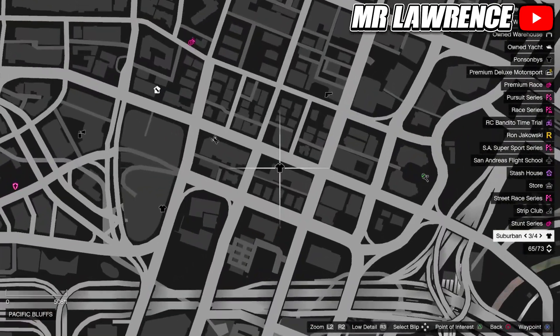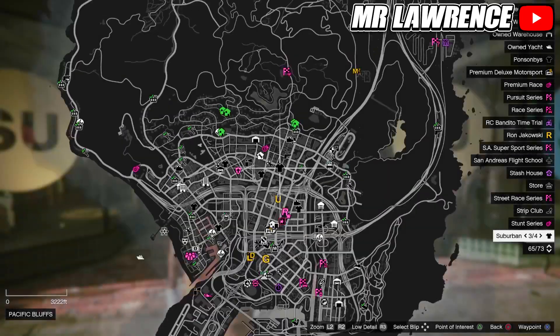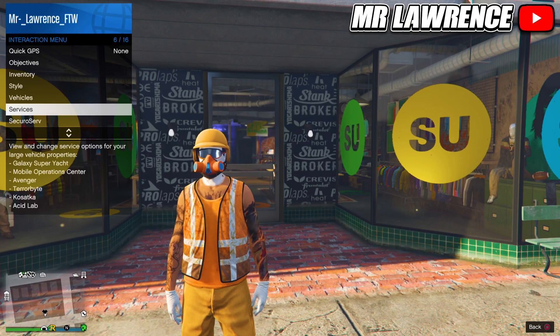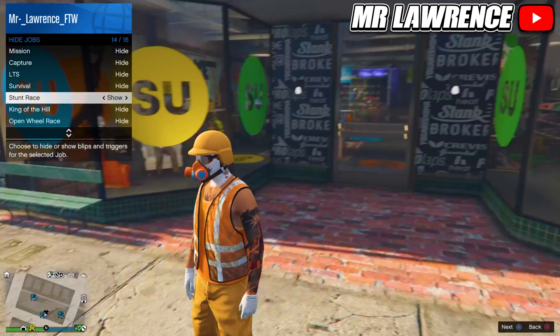First you will need any pair of colored joggers to flip the color to green — I will show you the easiest method. Open your interaction menu, go to map blip options, then jobs, and make sure stunt race is set to show. You should now see this job.